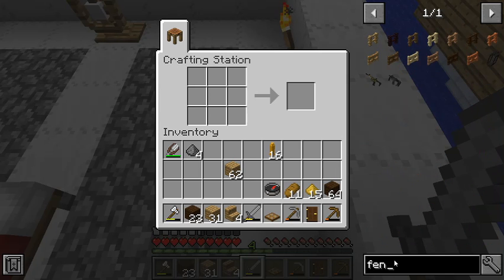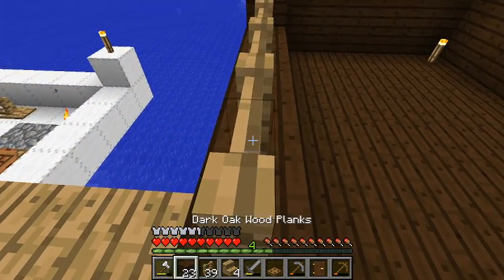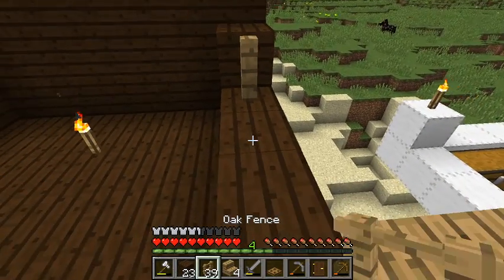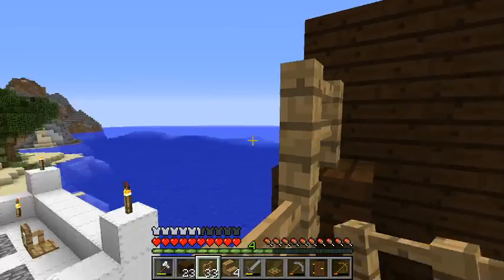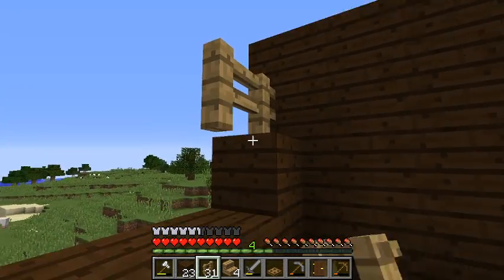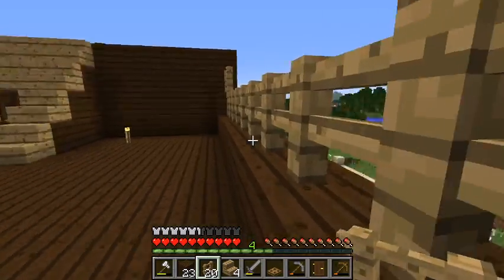Now we get to make fences, and I don't remember how, but I know it's pretty simple. So we got 15 of those and 30 of those, which comes out to a total of 45 fences, which may not be enough. That's going to be a problem if we keep that there. We got that.